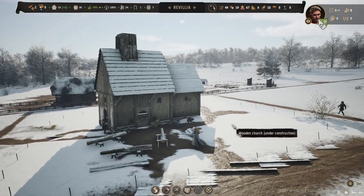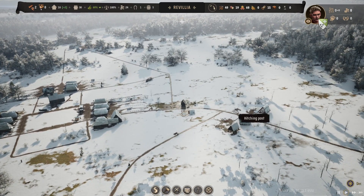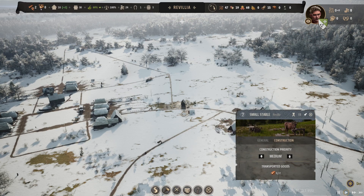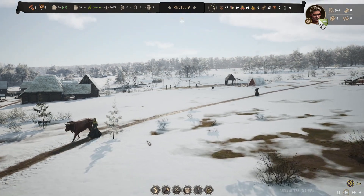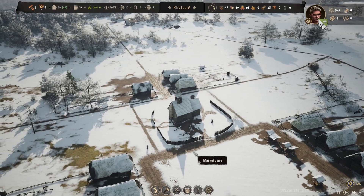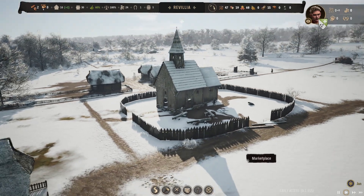It looks like our church is about to be finished. We have some cash in and we have the planks. So I want to upgrade this hitching post with two planks to a small stable, and then once that's done we're going to get another ox. These giant logs need an ox to be pulled around, and we only have one, so it's really slowing us down.